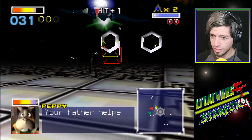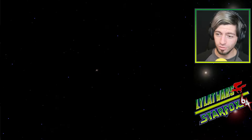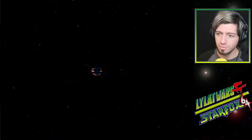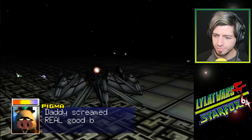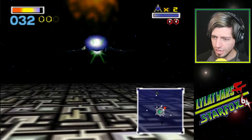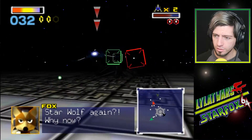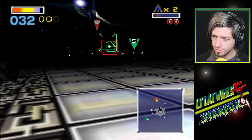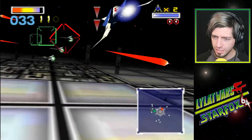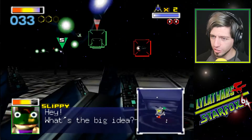I should really use that charge thing more often because it's basically a homing shot - I haven't been using that at all. Talk about moaning - Slippy wants me to save him and then as soon as I take someone out, he's like 'hey, that one was mine.' These guys kidnapped my dad, I think. Did they kidnap him or kill him? Either way, Pigma is a traitor - he was once on our side and then he deserted us, like a scumbag.